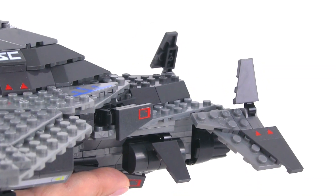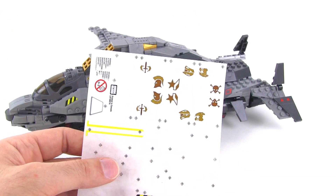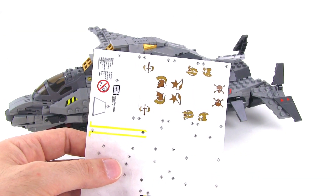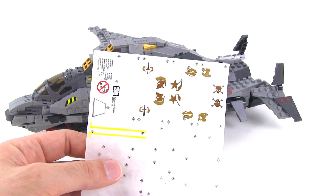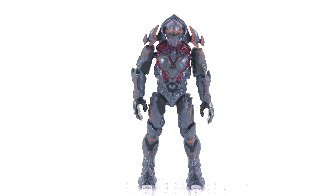Whichever insignia gets the most votes in the comment section will be placed onto this set and you will see those stickers in a later video. You can either describe which one you like by what it looks like, or just call it out by its official title. Now, the figures in this set are a big deal: Master Chief, the official Didact, and a new full-sized Cortana figure. Naturally, we need to start with the Didact.